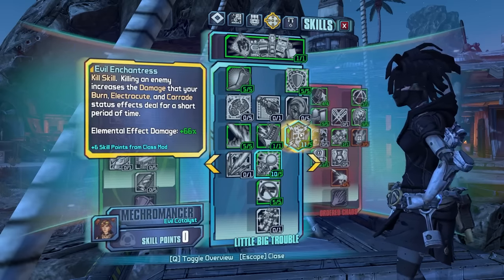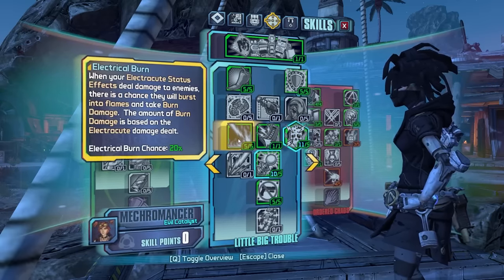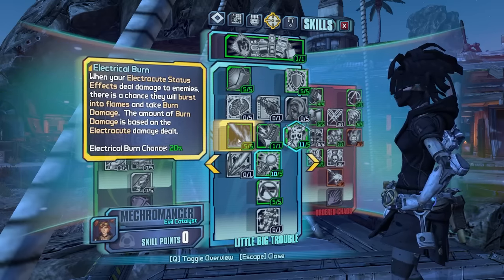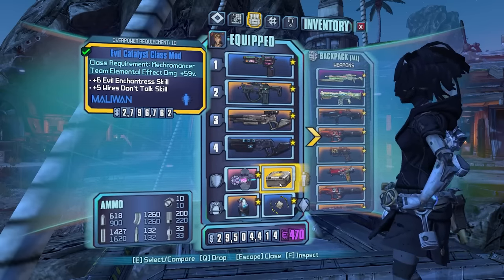So if you get a kill, you will increase your damage from fire, shock, and corrosive damage over time. I highly recommend you also grab Electrical Burn to synergize with that skill, because after you apply a shock damage over time — which will be easily achieved from Shock and Awe — you can randomly apply fire damage over time. And for flesh enemies, they're going to melt.